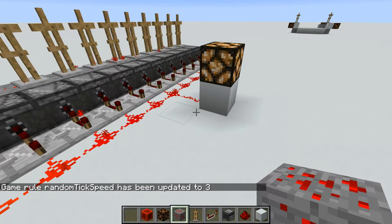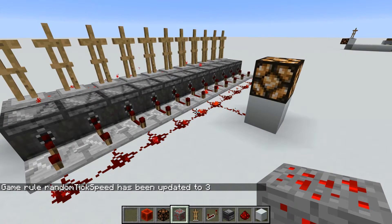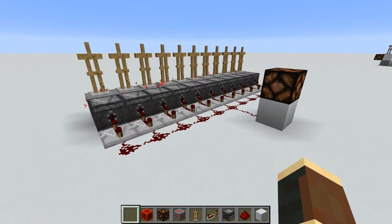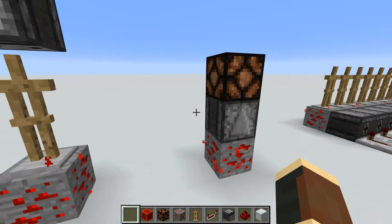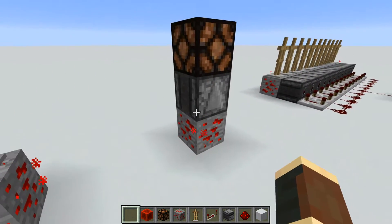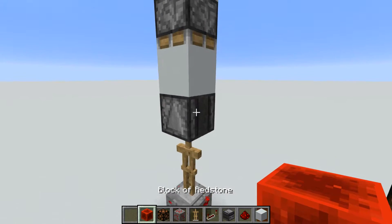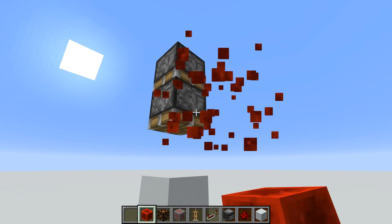We do have the random ticks turned up, multiplied by 10, so this is normal tick speed — this is the rate you would see with this many generators at once. You can compact this even more, especially if you need a design that doesn't have an armor stand exposed. You can break this down into three blocks by just pushing the observer face-down into the redstone ore using some pistons.